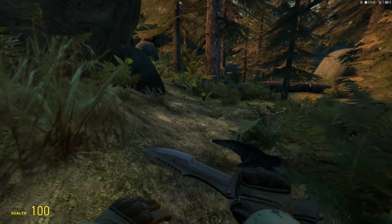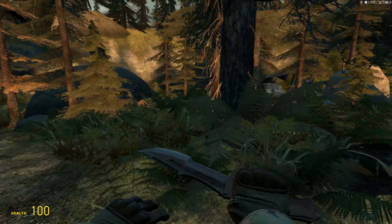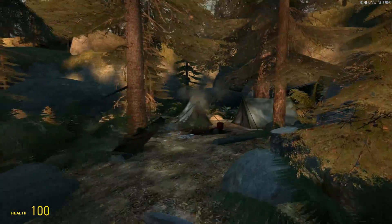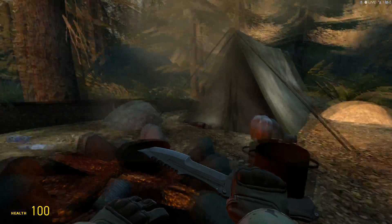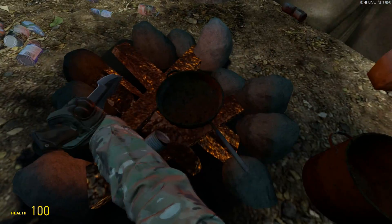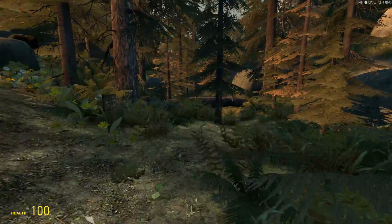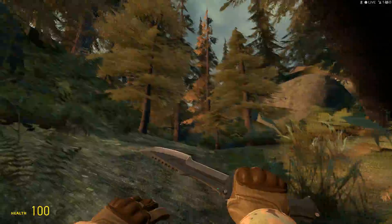All right, first off is the Huntsman knife. Right off the bat, these knives are highly detailed — look at that reflection. I mean, I would cut something open with this... I don't know what. A squirrel? I love squirrels so I wouldn't, but anyway. I'm going to demonstrate while exploring this map a little bit, because this is a beautiful map.